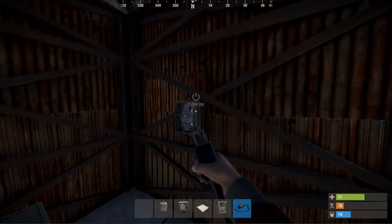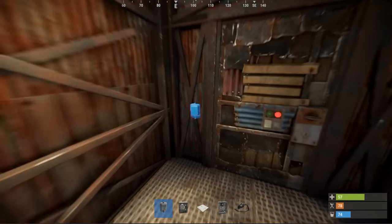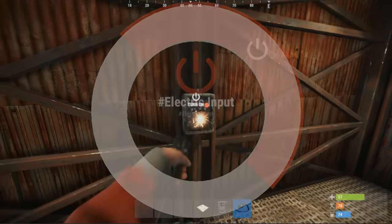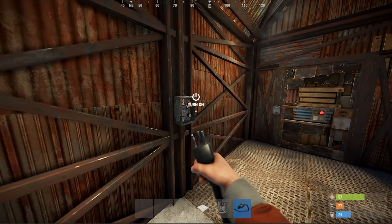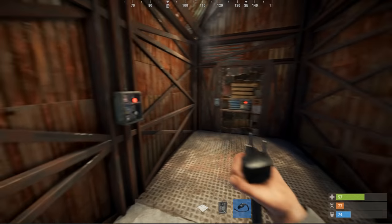Those of you with a resistance to touching knobs will be pleased to know that automatic doors are soon to be a reality with all of this too. A door opener can be attached to said portal and triggered in many different ways. Firstly, we have a simple switch, which could be quite away from the door it opens, allowing remote operation of airlocks for instance.